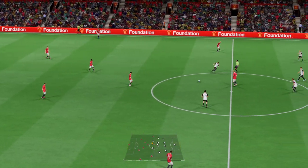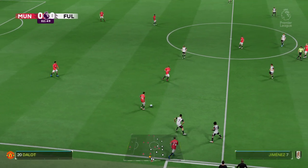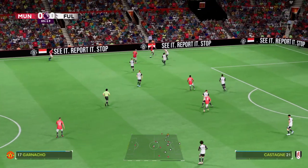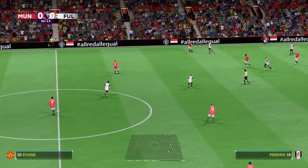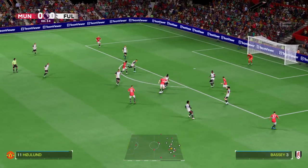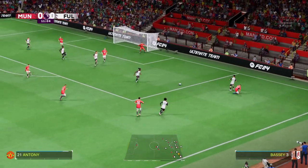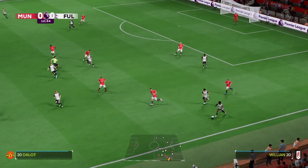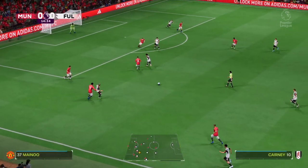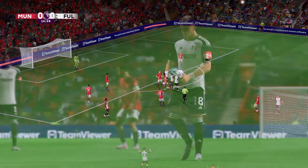The first half kicks off. Bruno Fernandes on the ball early — this is a lovely spell of possession. Casimiro, Anthony, space now to get a cross over and that has stopped any potential danger. Plenty of open space here. Herrera — that's going to be a free kick, and in a promising position too.